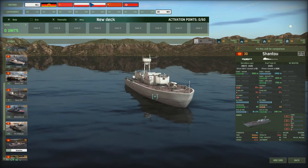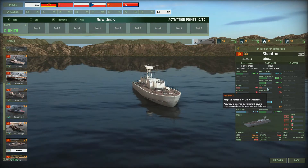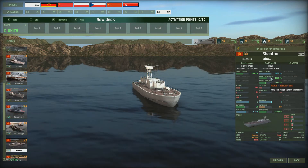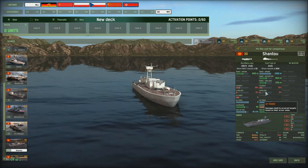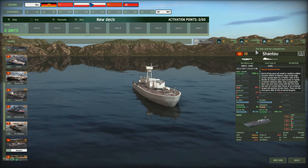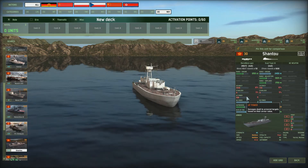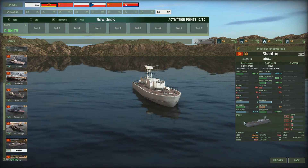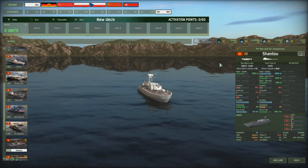Next we've got the Shandu craft. The good points: it's got an autocannon with a decent range that can target helicopters, airplanes, and ground units. You get a lot of them — 12 — and they only cost 30 with a strength of 40. It also has a recoilless gun with a 1,000 meter range, AP power of six, and HE power of three. It doesn't seem like the recoilless gun will be too useful in this game.